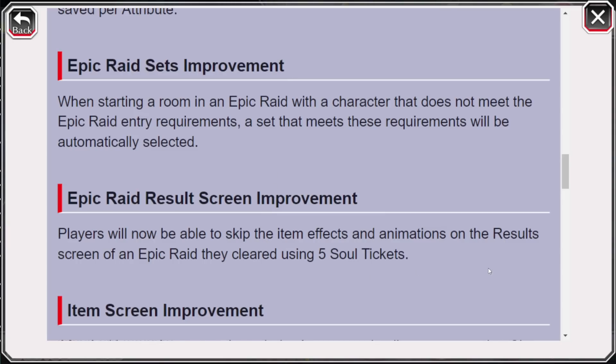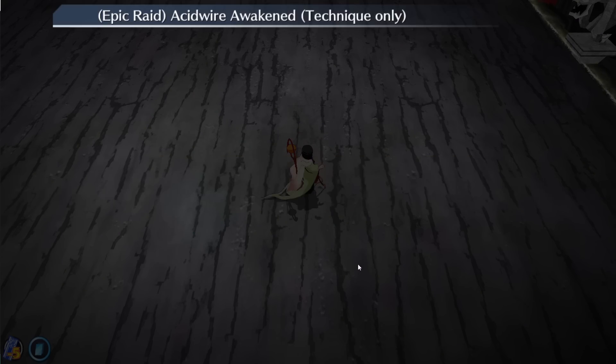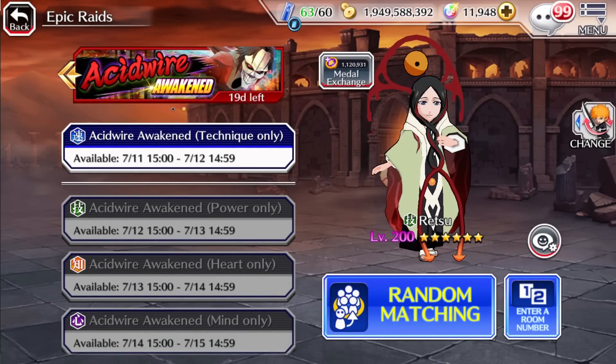When you do a five-time soul ticket in Epic Raids, you can now skip the end animation. We've been able to do that in co-op for quite some time, but in Epic Raids it would play out all the drops, adding an extra 10 seconds to your runs. That might not seem like a big deal, but when you're doing a lot of runs consecutively, those extra 5 to 10 seconds add up over time. Now you can just get in and out and start another quest a lot more quickly.